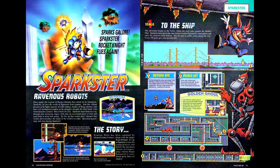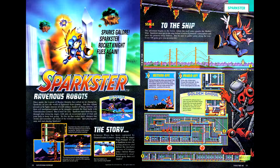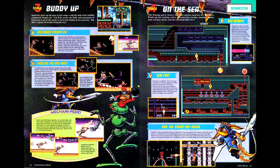Next up is Sparkster, the sequel to Rocket Knight Adventures for the Genesis. The article gives notes and level maps for the first four stages.